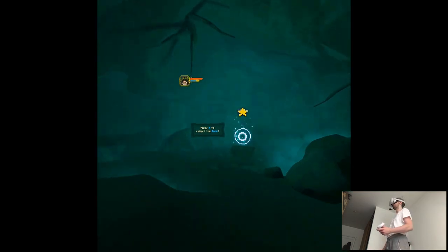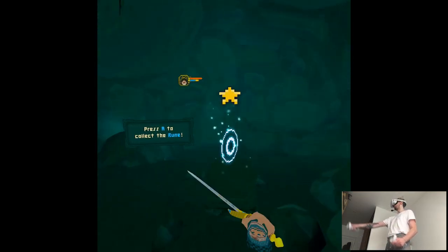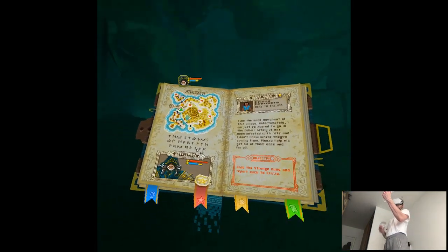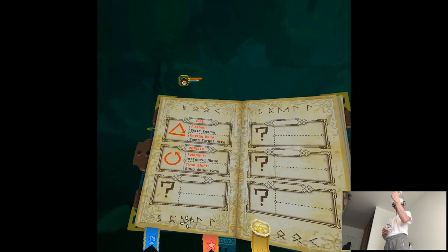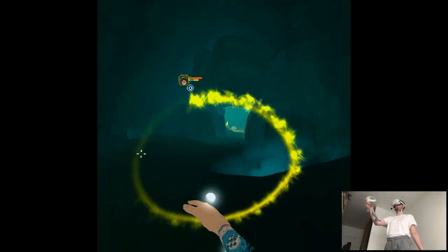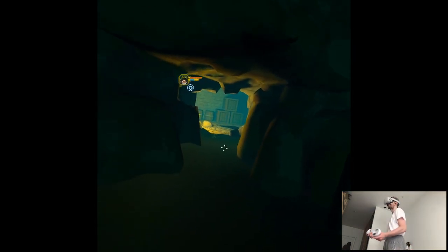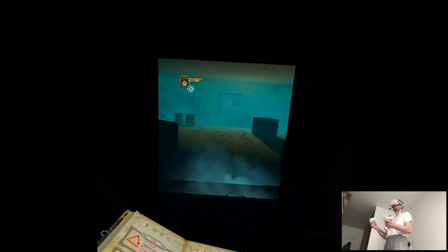That was like the main rat or whatever. A rune — we have a new spell. Teleport: instantly move, slow down time. It's literally a teleport that you would use in other games.